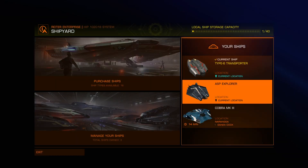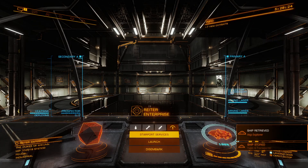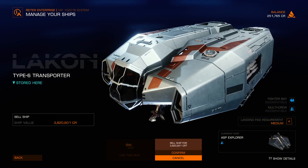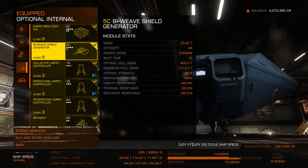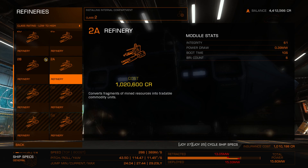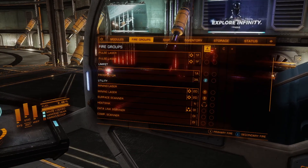I'm going to sell the transporter — that makes the most sense. I'll get nearly 4 million from that, which gives me the money I need. Back to outfitting with a little more money, and now I can actually get that good 2A refinery. Done.